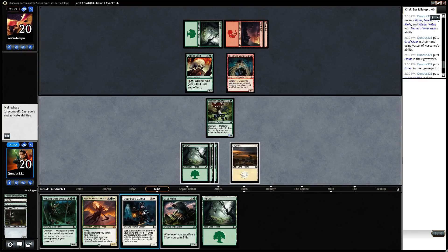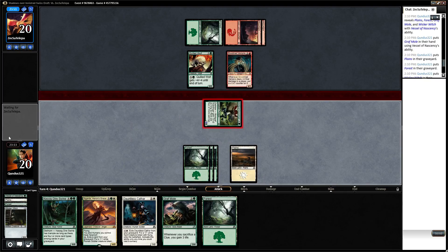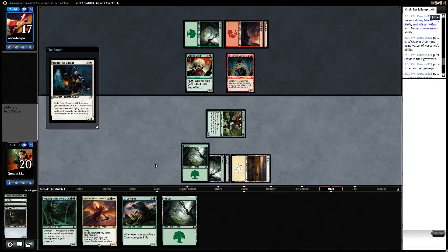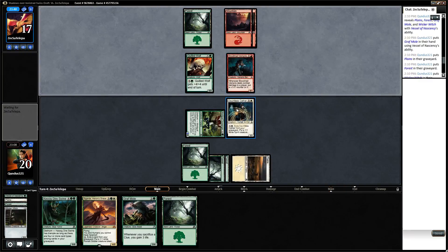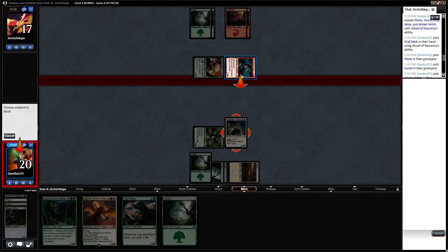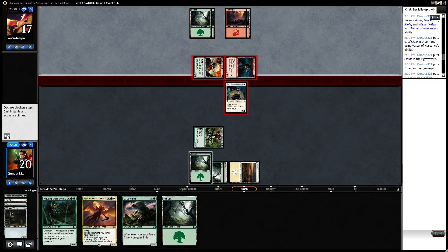So we are going to go ahead and attack here. We will play out our Dauntless Cathar and say go. If he attacks with a vampire, we can block and get a spirit out of it later. Next turn we'll be able to play Cigarda.